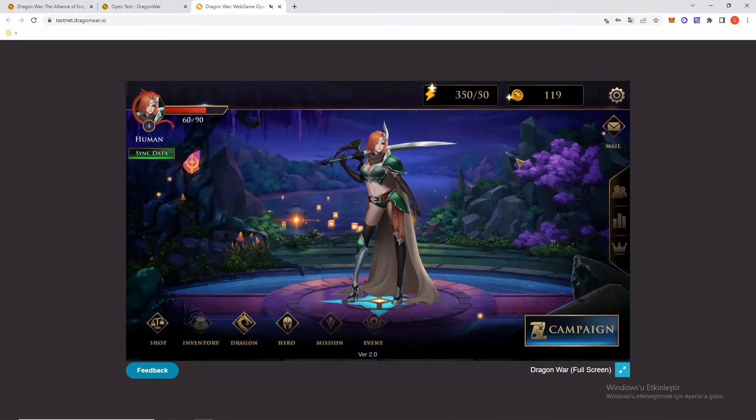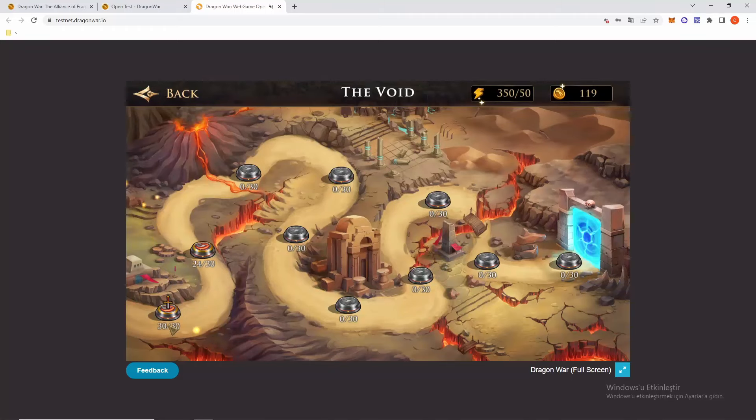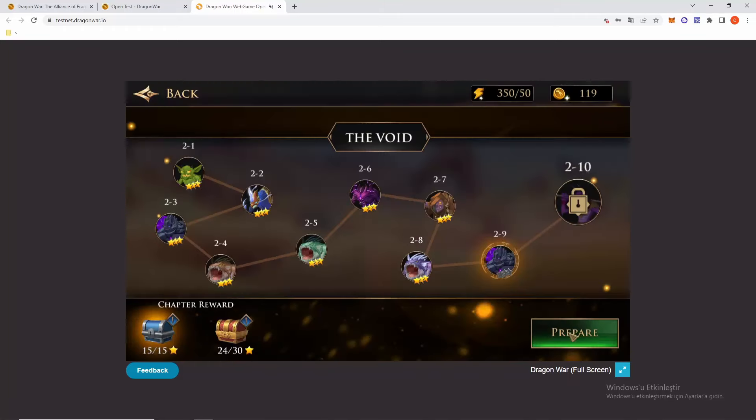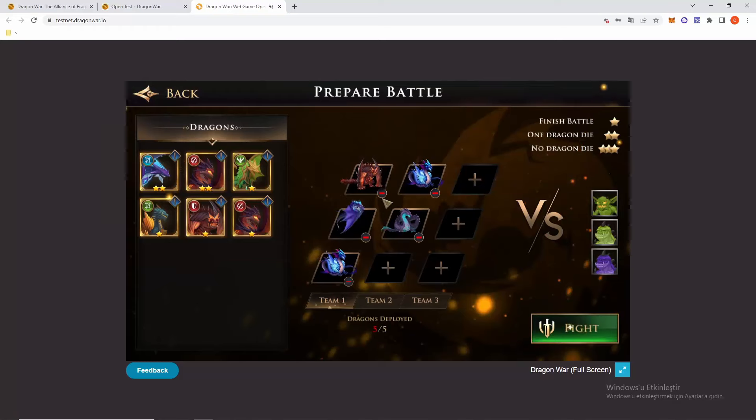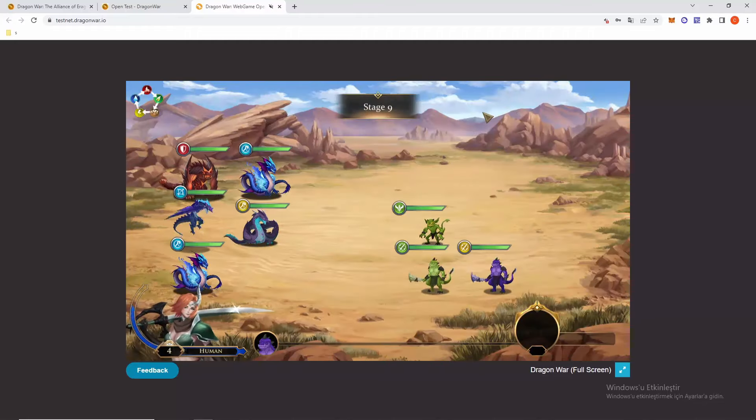I'll click on the Campaign — Void Land — and select this mission. Let's prepare. There are five dragons, I think. I will fight now; we just have to watch.